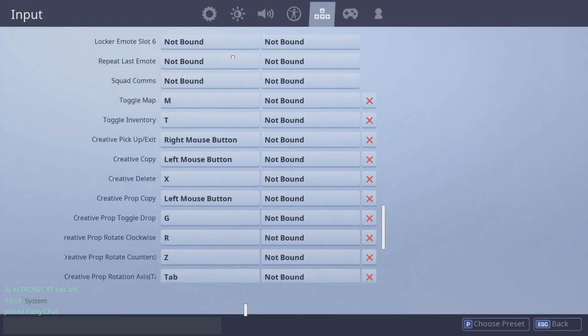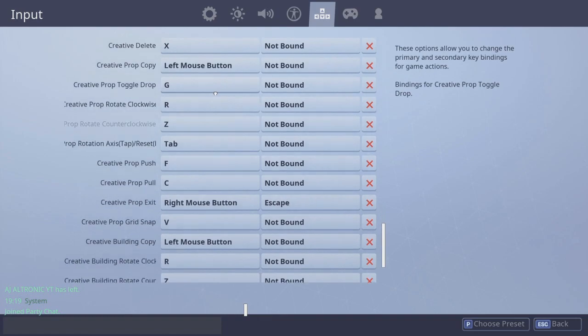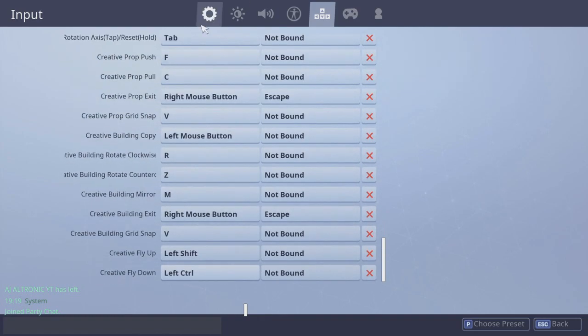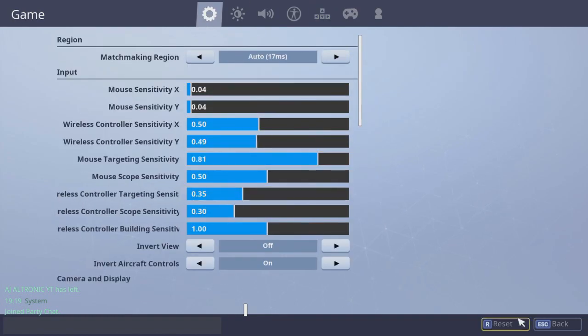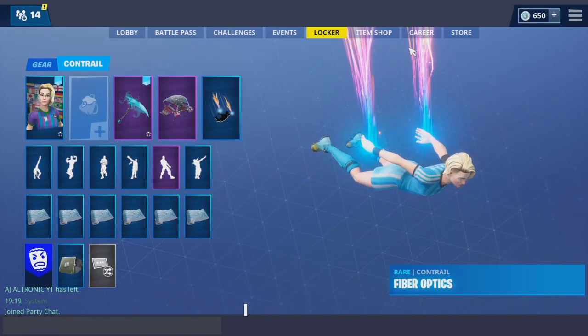Toggle inventory is T, toggle map is aim. And that's about it for the keybinds. Yeah, that's pretty much it guys — PS4 keyboard and mouse. If you do use it, it's quite good, not gonna lie.